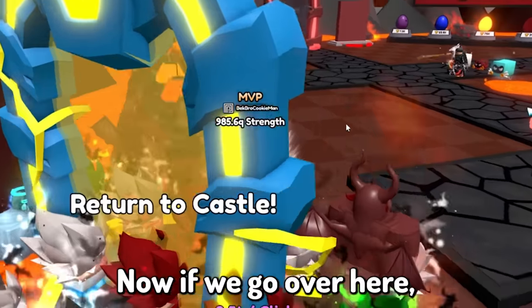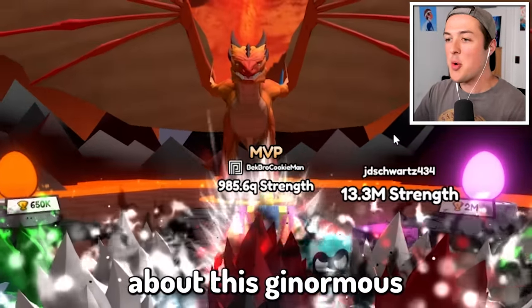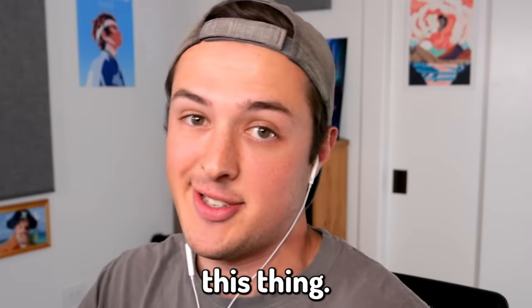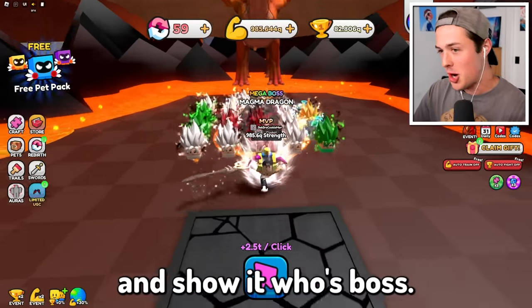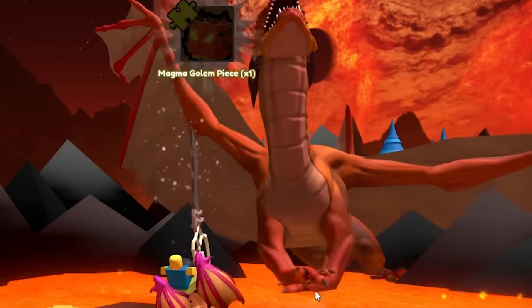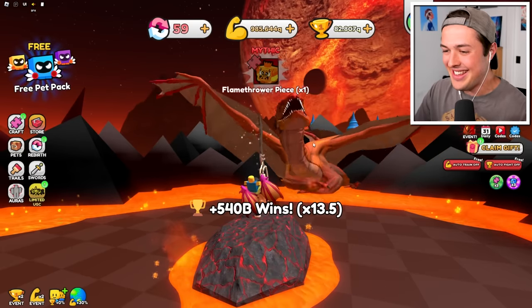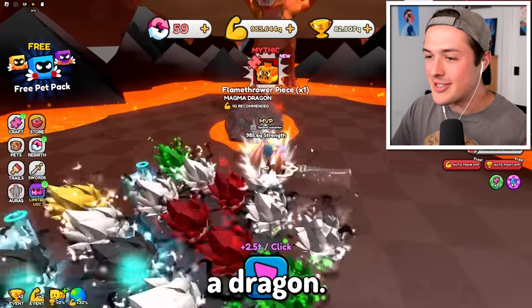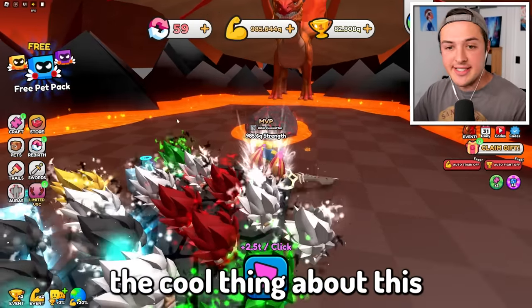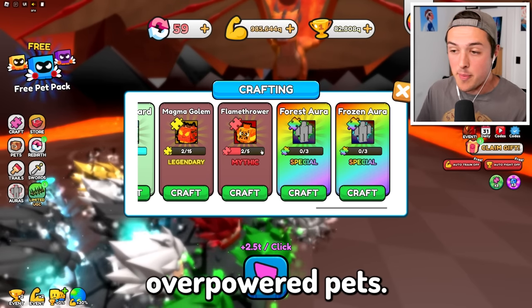Now if we go over here, we can escape the castle. In the last video, a lot of you were commenting about this ginormous dragon boss — I didn't realize this, but you can actually fight it. Let's go ahead and show it who's boss. Mega boss. Magma dragon. Sounds easy enough. That thing just got cooked. Let's do it again. You call yourself a dragon? I am dragging this sword all over your face. The cool thing about this is that we actually get different puzzle pieces that we can use to craft some pretty overpowered pets.